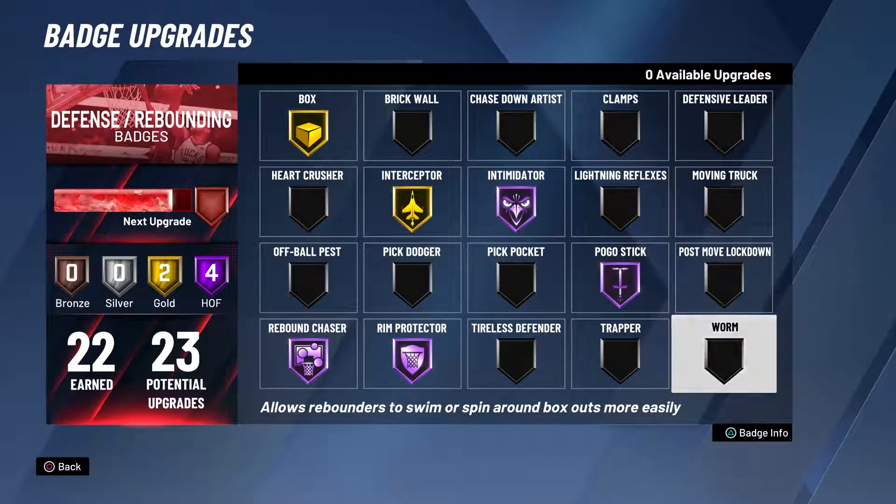Box and Worm tie for third, so you can do either or. Worm at Hall of Fame — all you have to do is when you're boxed out, slide that left analog stick to the left and you will swoop right around that dude. Push him out the way. If you look at your player and see what he's doing, you'll push him right out the way and grab that board like no problem.